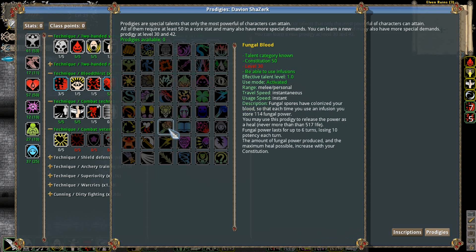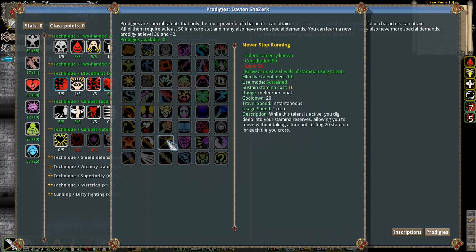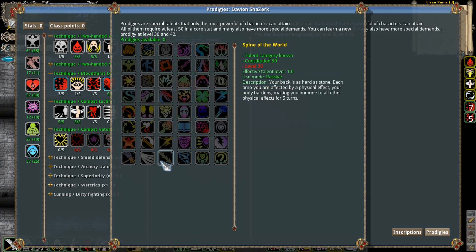Draconid Body would be worth getting, but it'll be a while before I'm able to get it. Be able to use Infusions — don't care about that one. Never Stop Running — while this talent's active, you dig deep in your stamina reserves, allowing you to move without taking a turn, but costs 20 stamina for each tile you cross. That's worth using for running away, but I'm not sure I really need it.